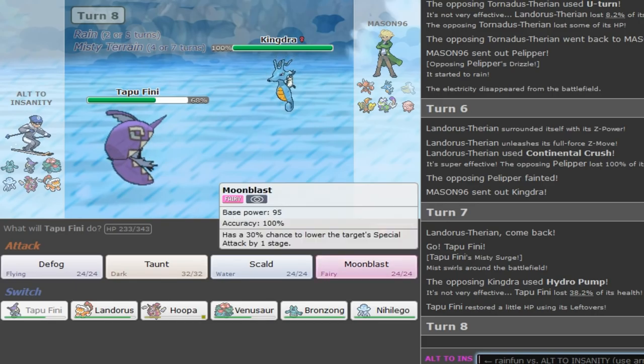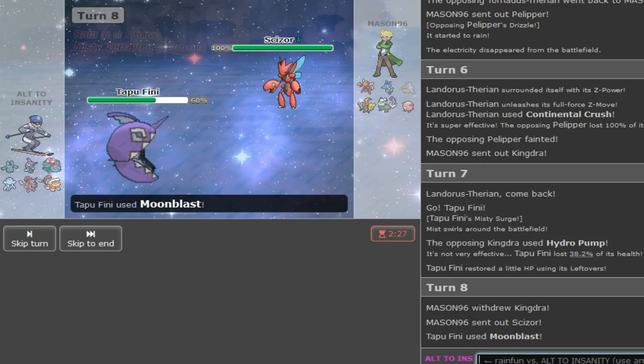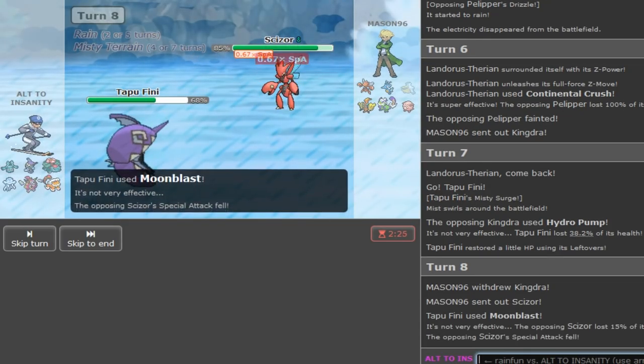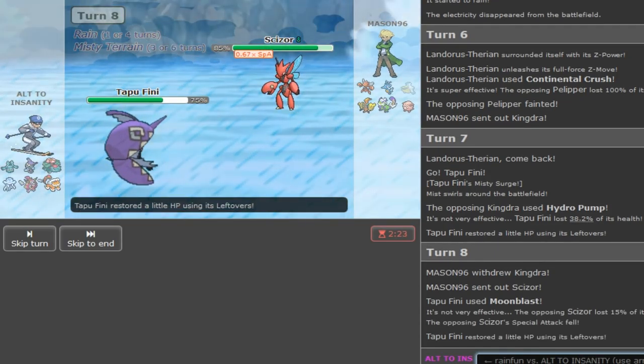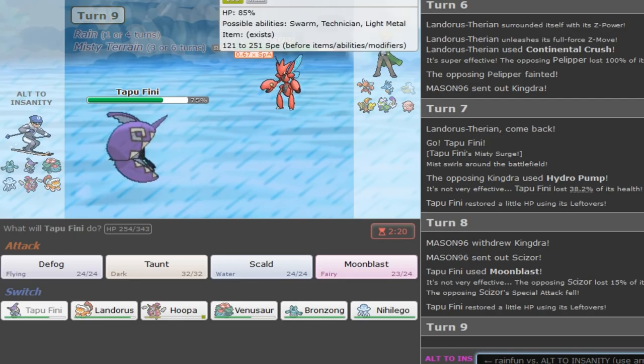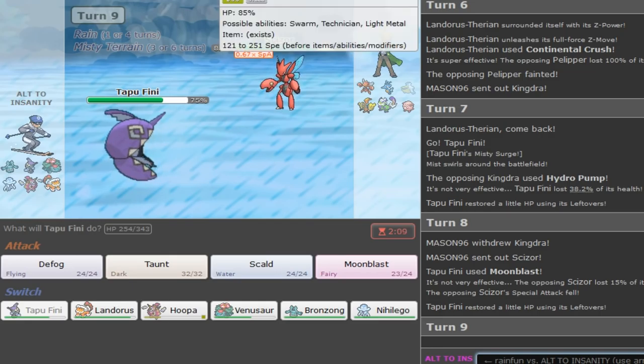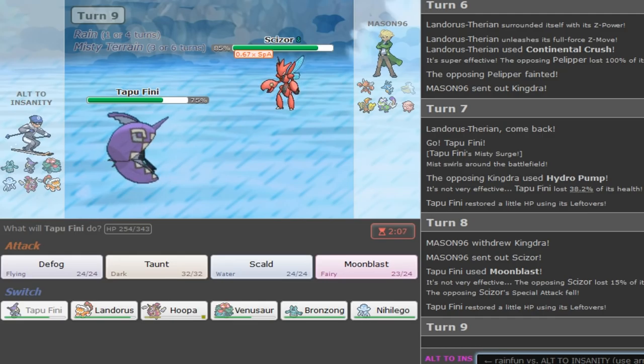I'm forced to Moonblast here. I wanna double on his Chansey but this guy was playing really awful earlier so I'm not gonna make any wild predictions. It's really hard to predict players that make weird plays. Why was Scizor the play there when he has Chansey? I guess in case Nihilego has Madness but this also doesn't beat me. I guess he doesn't have good answers but I just don't get why Scizor is his answer.